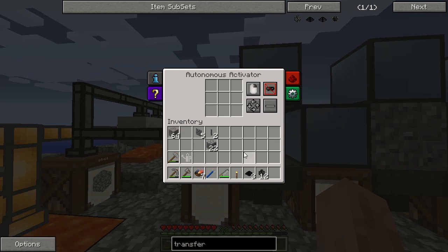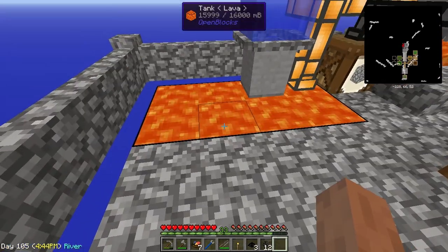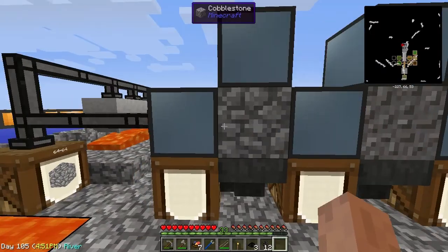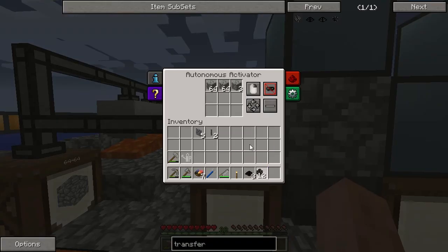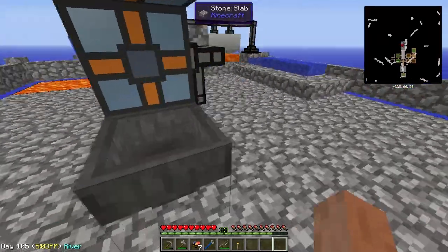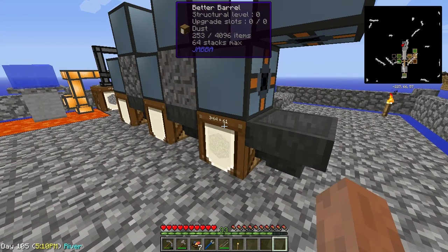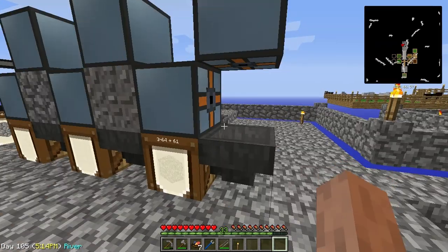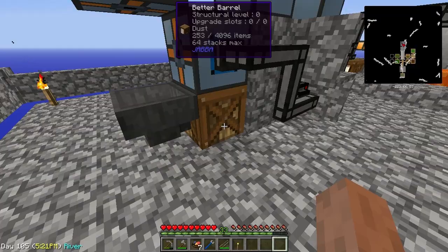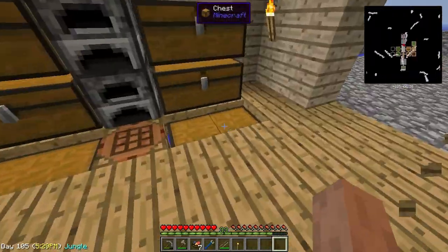It should start getting cobble any moment — there we go. We got some gravel in there. Let's go ahead and throw some cobble in here, throw some gravel in here. This should work now. The only problem I foresee is that once the barrels are full, they're going to cause kind of an overflow. I'm going to have to keep an eye on it and try to devise a solution for that.